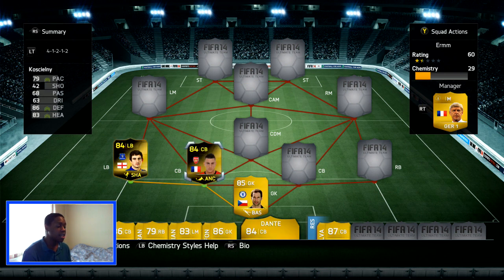For our first centre back we've got Kosherny, who is another coloured card — Informed Kosherny: 79 pace, 86 defending, 83 heading. Good player. I've got the anchor card in him. He's 84 rated and that is our second coloured card.